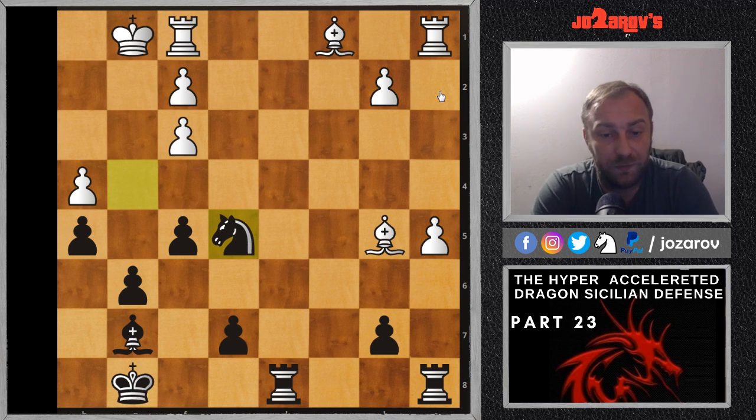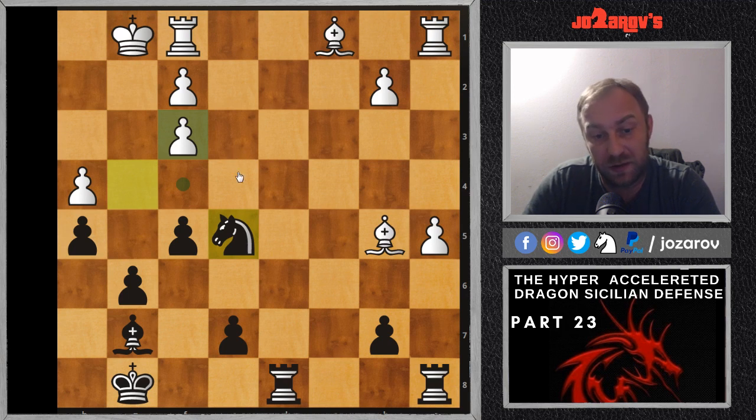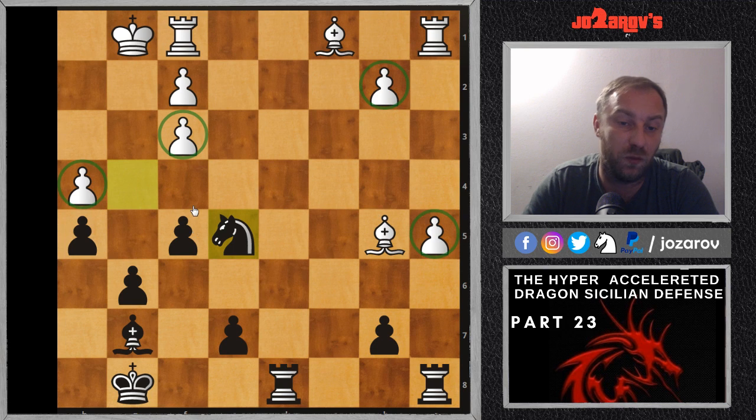I'm not going to show you the whole game, but I hope you realize all of white's pawns are too weak. I'll show this game to the end in the description below so you can analyze it yourself. Although white has the bishop here, it's very hard to develop the dark-square bishop and connect the rooks. The A5 pawn is a weakness, B2 is also a weakness, and there's the H4 weakness and F3 weakness — too much to handle for white.